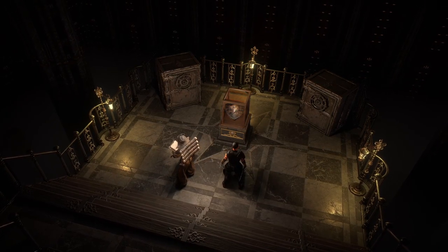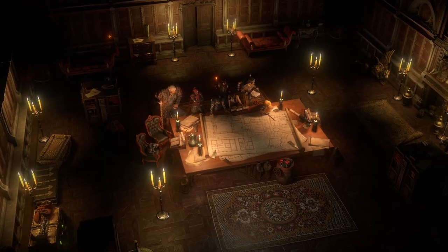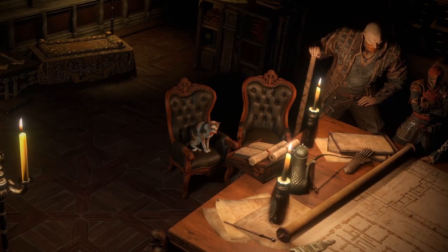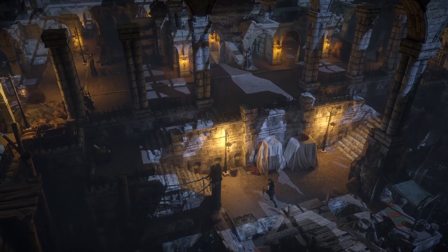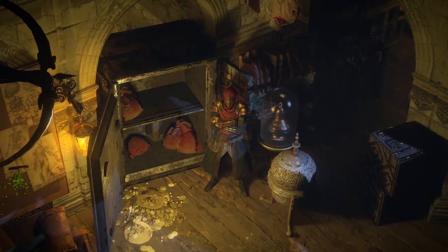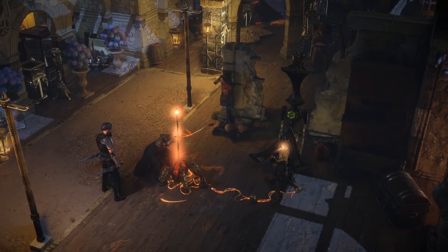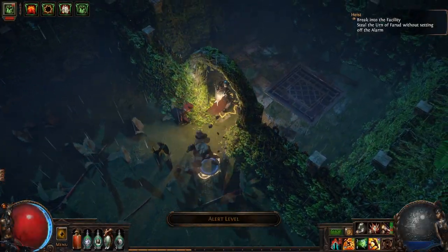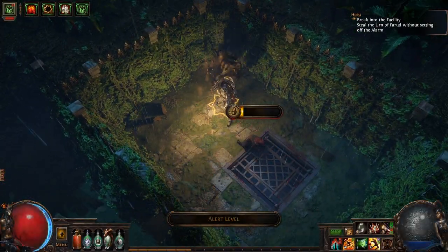Hi, I'm Chris Wilson from Grinding Gear Games. In this new league, you will plan and execute elaborate heists. Travel to the Rogue Harbour and hire a crew of thieves to perform tasks such as lock picking, demolition, and transportation. Break into a secure facility and be careful not to trigger the alarm.